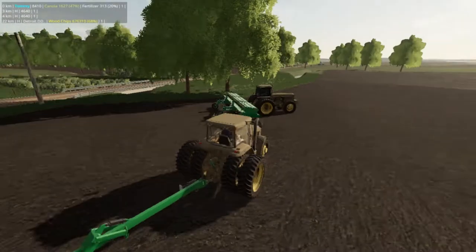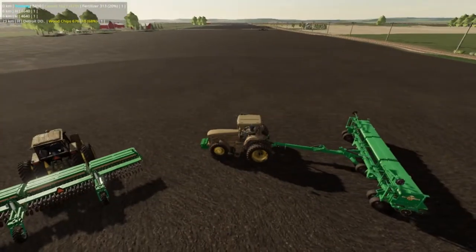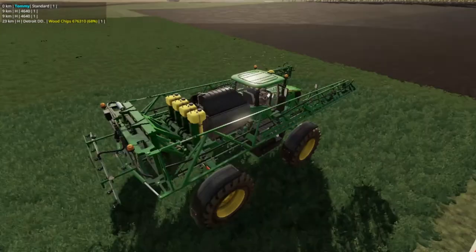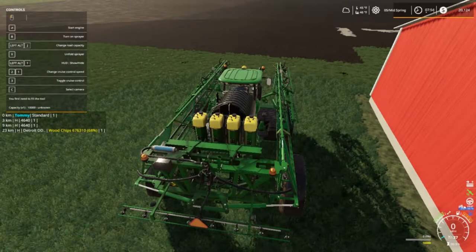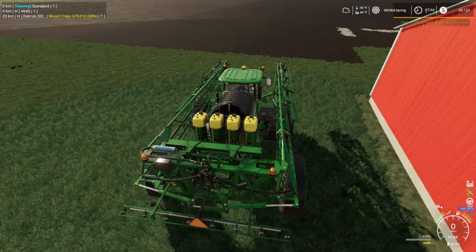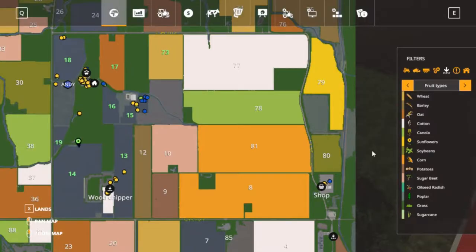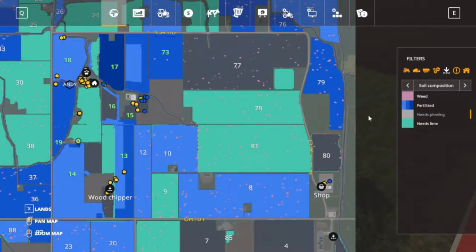We've got two of the planters here — this is going to be canola — but we're waiting on the guys to get through with their stuff. I'm going to try to get these guys go straight through. I'm out of fertilizer here, I guess I need to put that back up. We're completely out of the fertilizer. Let me show you what we got done here — our grass is on.